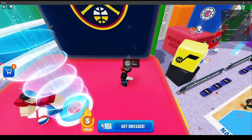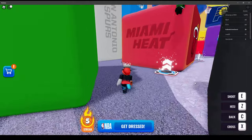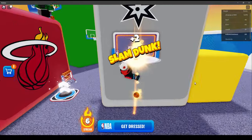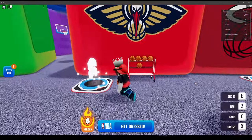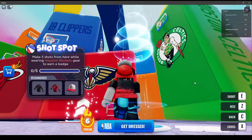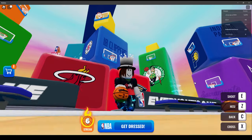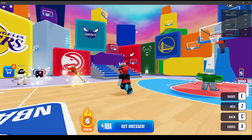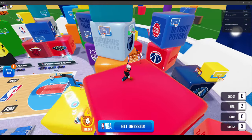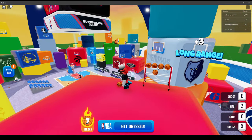Then the next one is that gray one we were just at. Important note: if you have a basketball in your hand, you can't jump, so keep that in mind. Then after that, from the yellow one over here to the red one — just be careful, make sure you're aiming at it.